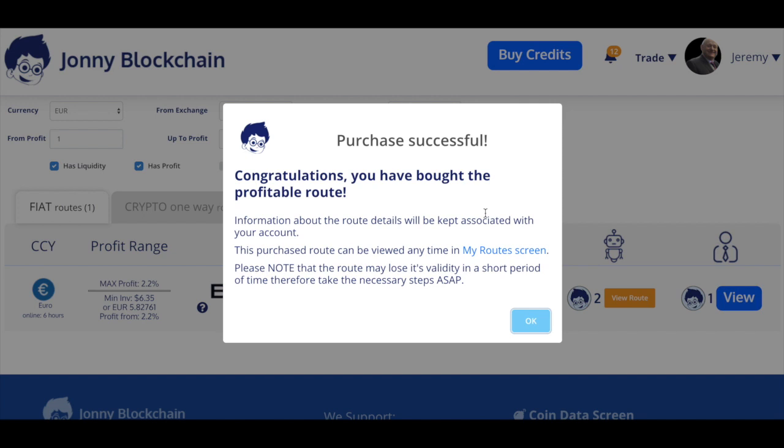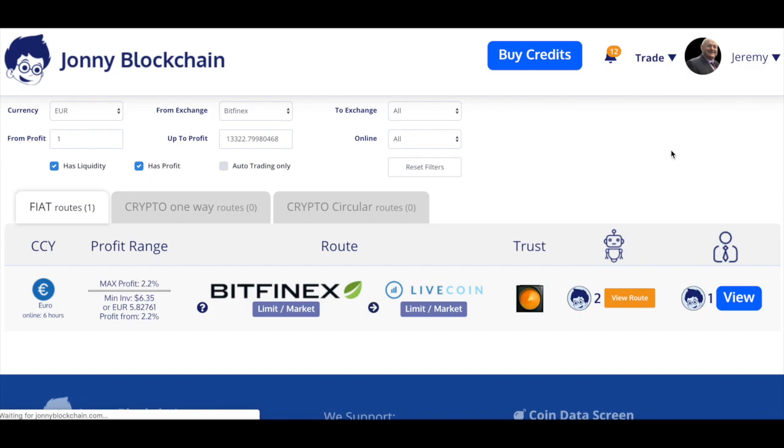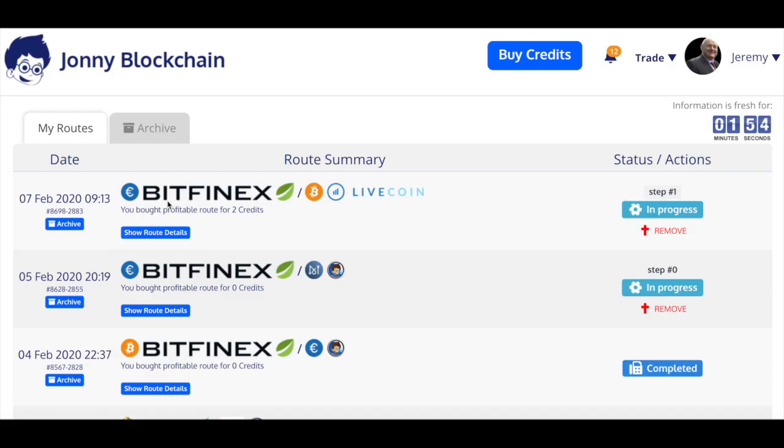Let's go over to My Routes and see how the trade's doing. There's a link at the top that says My Routes, or come up to Trade and go down to My Routes. There's my trade in progress here.